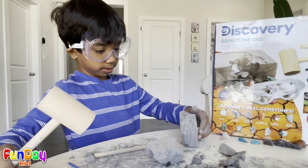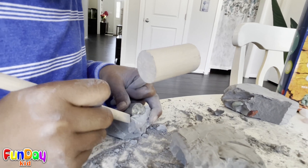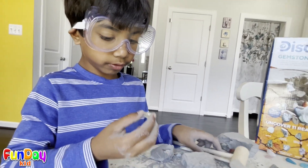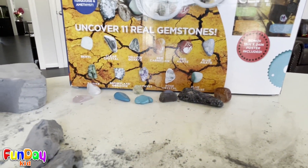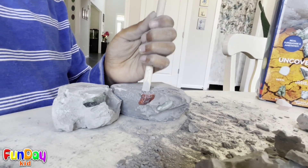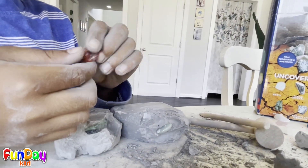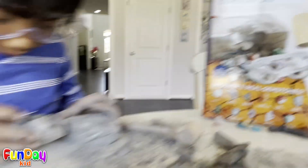We have seven stones right now and we have four more to look for. I can see these little things peeking out. Hey guys, I think this is yellow quartz and I got it out! This is red agate — now we have two more to go.